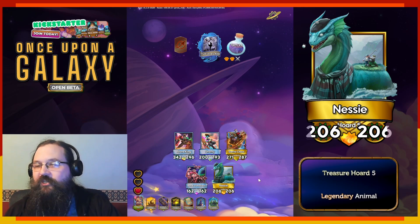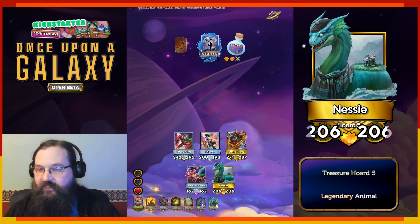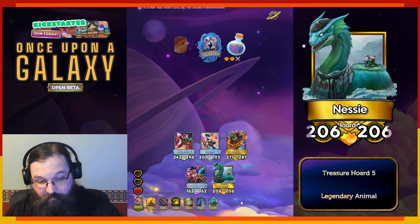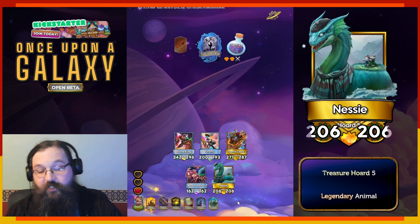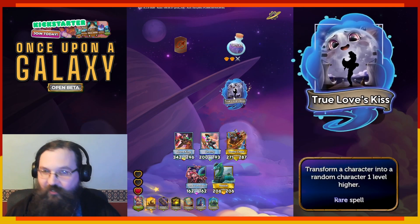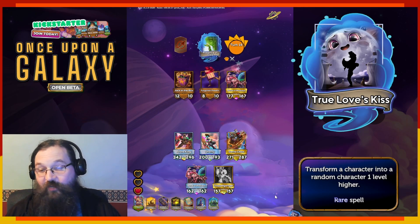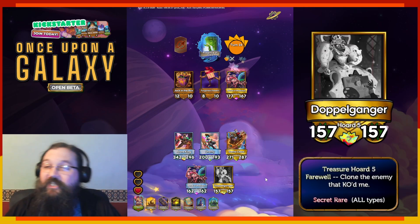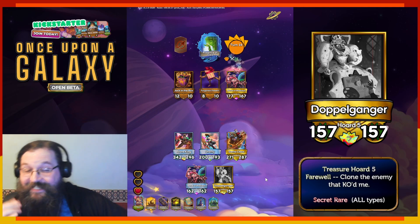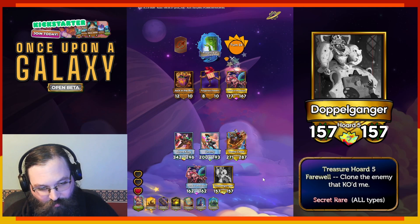Is leveling up Nessie going to actually work for us? Because if I'm losing treasure hoard 5, that means I'm losing — one, two, three, four, five, six — like 30 stats? Yeah, I think it's worth it. Dragon or Swag? You still spelled it with the j, so I'm still not sure if you want it pronounced Swag or not. I'm going to go with that. I'm risking it on True Love's Kiss — we love to see it. A doppelganger with 157 stats — that is not bad. I've seen doppelganger before. Oh, it kept the treasure hoard! I did not expect that. That's awesome actually. It's Swag as in Mirage — gotcha.